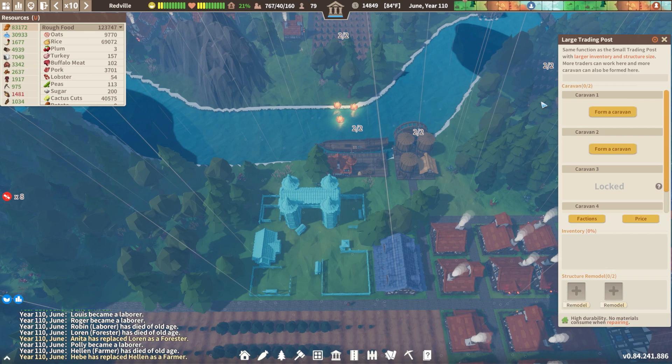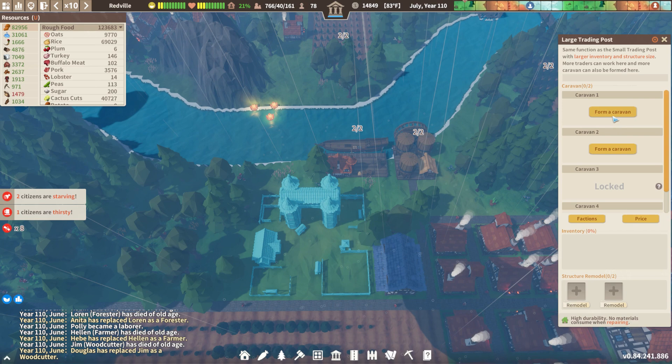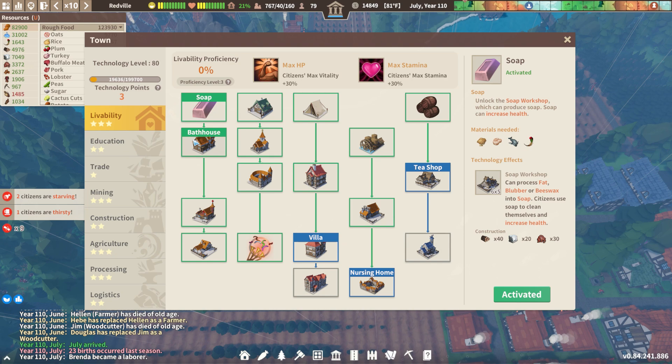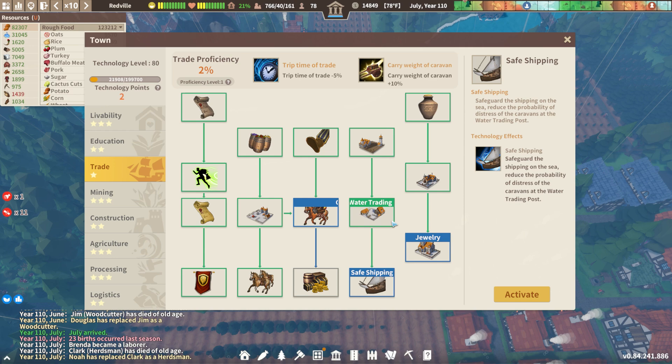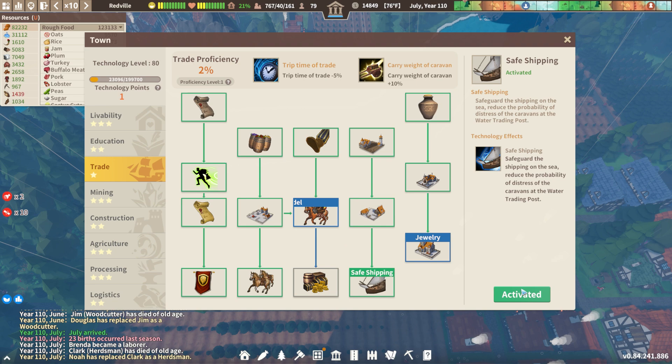So we have no caravans, but we can form another one and we're gonna do that in a moment. But I have three tech points I want to deal with first. I want to go into the water trading post — I heard that safe shipping is the way to go, so we want to get that for sure before we do anything else with water shipping.